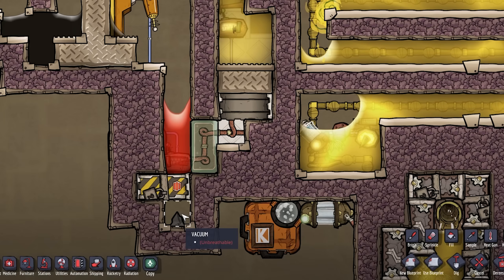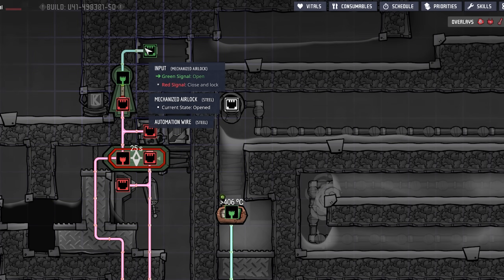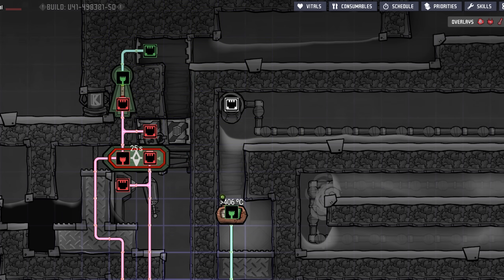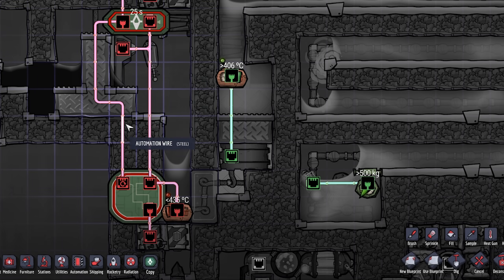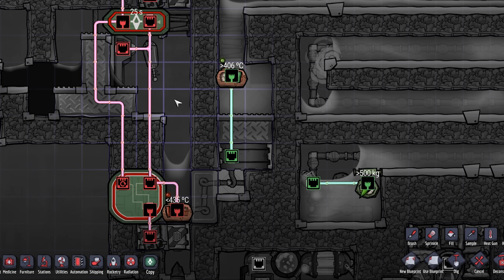The igneous rock is about 344.5°C so you'll need to cool it down somehow, but it is a great source of igneous rock. After 25 seconds the filter gate turns green, which opens the top door and — via a NOT gate — closes the bottom door. These two doors are always in the exact opposite state. When the top door opens, the magma falls back down, the thermosensor goes well above 435°C sending a red signal, and that signal goes to the reset port of the memory toggle, closing the door again. That is the complete theory of how the system works.